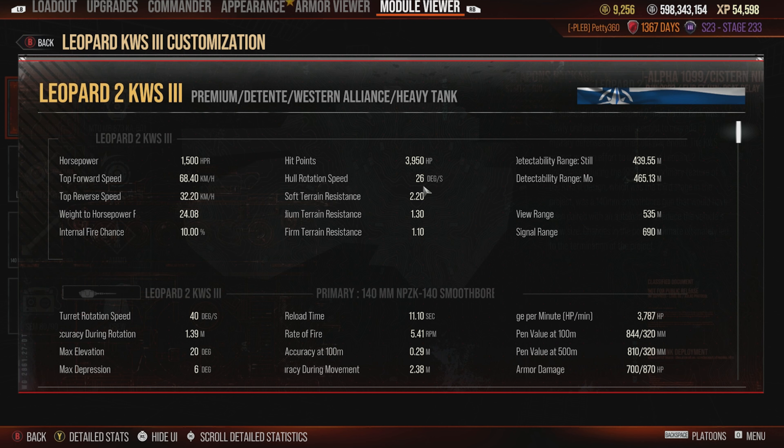26 degrees a second on the hull rotation speed is where it is exceptionally slow — it's definitely not nice and it's a bit of a pain. You've got 2.2 on soft, 1.3 on medium, and 1.1 on firm ground resistances, which for Era 3 isn't the best in the universe — you might want to help that out.